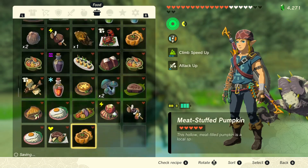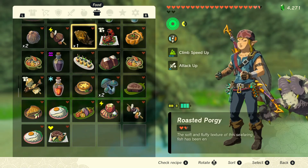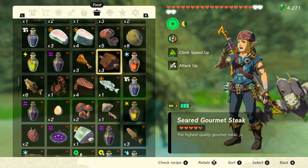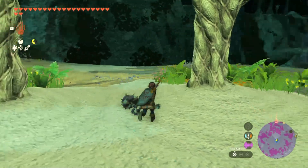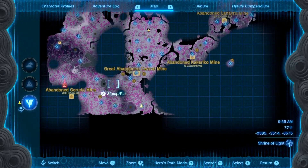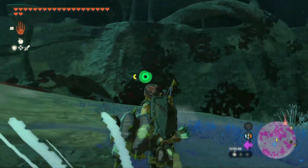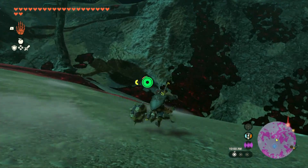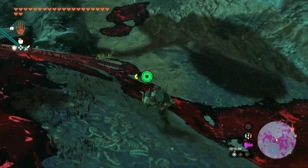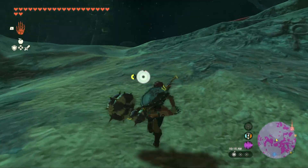Clearing the curse lets us keep restoring more hearts for free. Going to food — we'll eat this Meat-Stuffed Pumpkin and Seared Gourmet Steak. We revealed a brand new area. I have the feeling there's another mini boss I want to take out if we keep exploring the depths. We'll go around here and over to the other side, taking some items — just one of each.